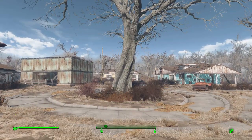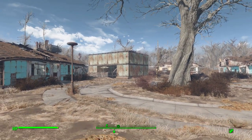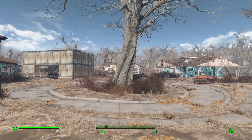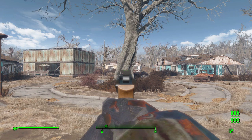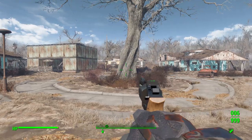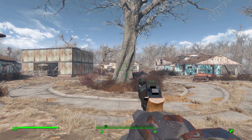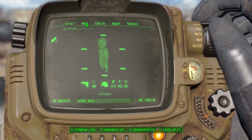Hello everyone and welcome back to my Fallout 4 mod spotlight series. Today we're having a look at the Chiappa Rhino mod, which is being made by user Whiskey River 2. What this piece of work looks to add into the game is the real-world Chiappa Rhino revolver, a pretty cool gun designed about 10 years ago. Though it's a bit more modern than I typically prefer for the Fallout franchise, I think it looks different enough that it kind of does fit in with the world.